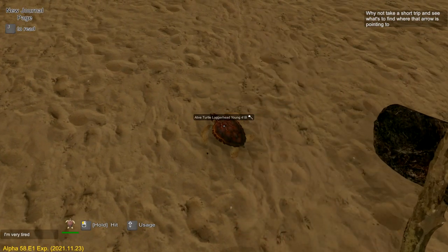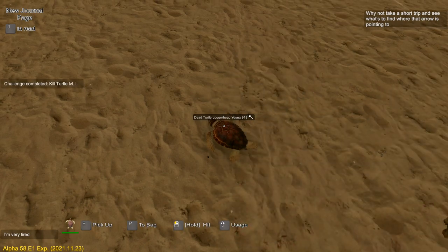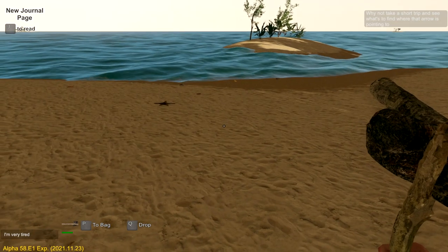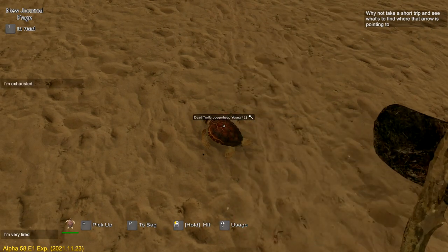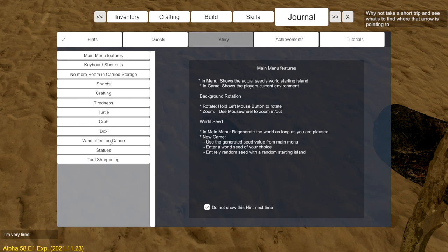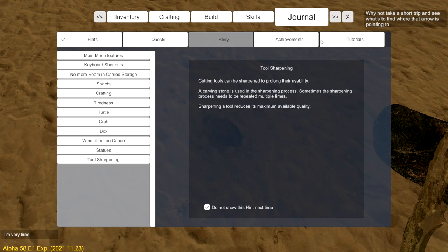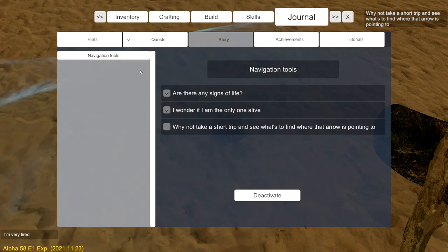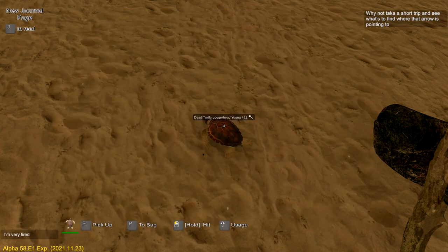Let's see what we get from him - do we get a shell? It's a young one. Challenge complete - kill turtle, level one! Didn't know that was a challenge, but it seems there are challenges we need to check out. Do we get anything from this? Skills, challenges, journal - maybe there we go. Crabs, all different things we're learning. There are achievements too, and quests to complete. Navigation tools - 'why not take a short trip?' - that's definitely our next one.